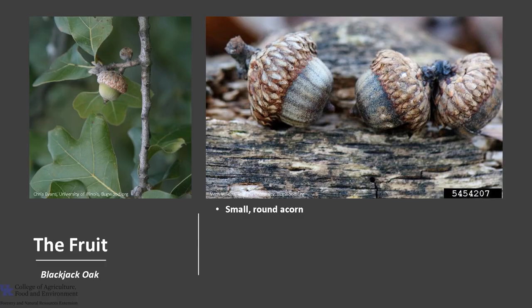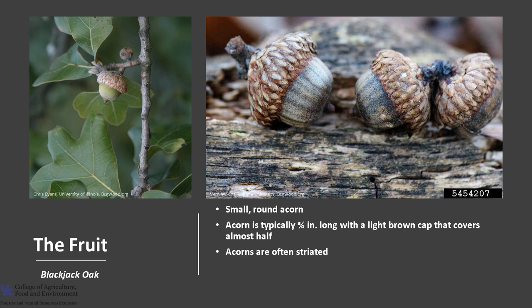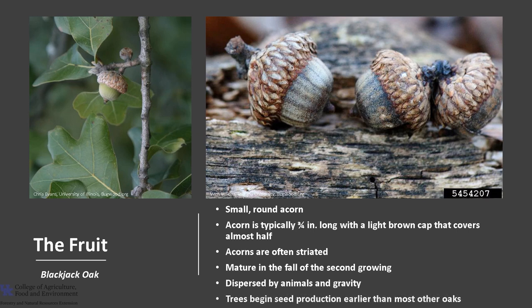The fruit is a small, round acorn, typically three-fourths of an inch long with a light brown cap that covers almost half of the acorn. The acorns are often striated and mature in the fall of the second growing season like other red oaks. Once they drop, they will germinate the following spring. The acorns are dispersed by animals and gravity, and trees begin seed production earlier than most other oaks — acorns have been observed on four to six-year-old root crown sprouts.